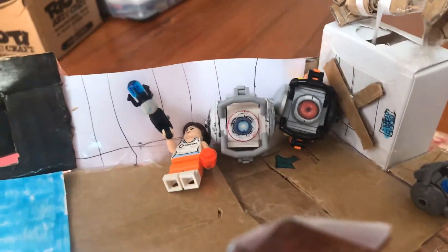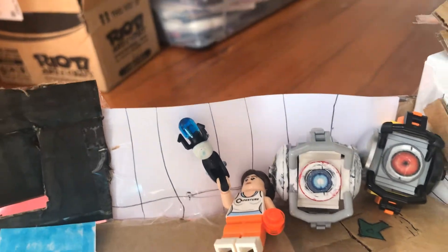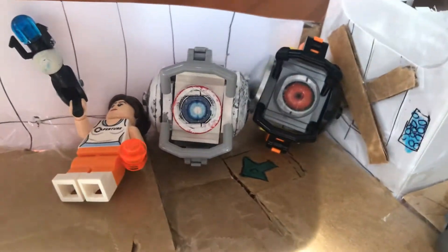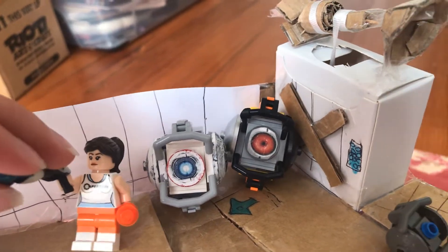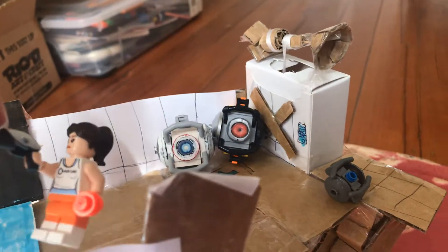Hey guys, I just made my new LEGO Portal 2 cardboard test chamber. This is a chamber in which we learn about Chell, Wheatley, and the mad personality core — the red one. I've already got Chell; you can take the blue thing off and replace it with the orange thing in her hand.